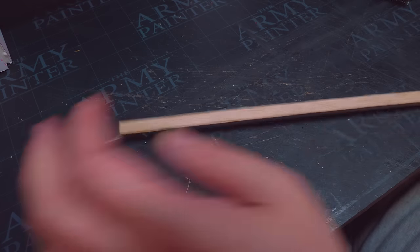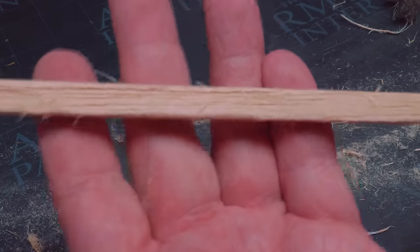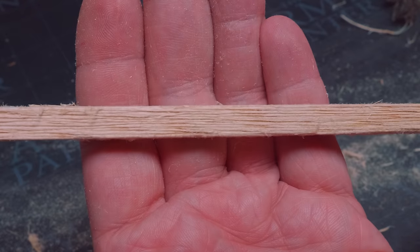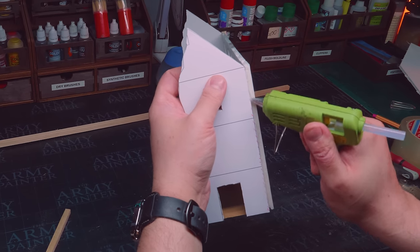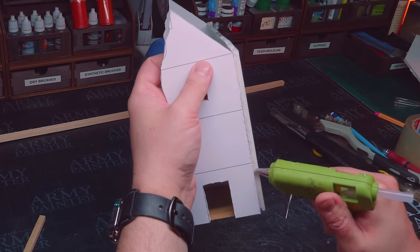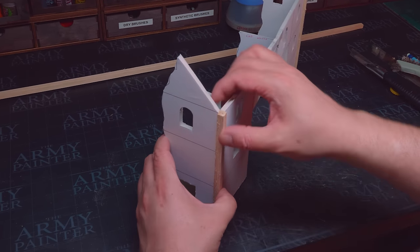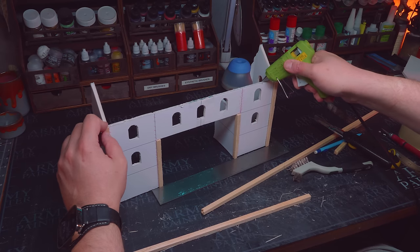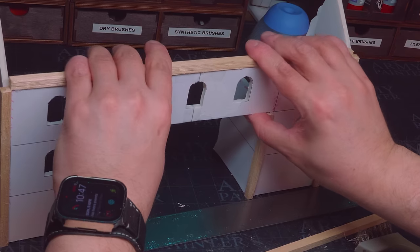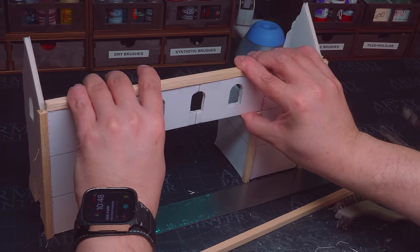For the main timbers I like to use 8mm balsa wood dowels and I scratch these up to a nice timber texture using a steel wire brush, then I hot glue them into the corners where larger timbers supposedly would exist. Now the one that goes across is actually a little bit interesting because that's really the first piece that's going to bind the two separate pieces together and hopefully give it some stability.